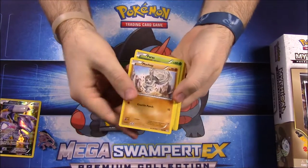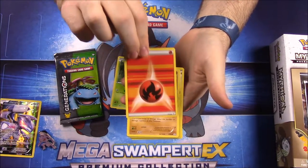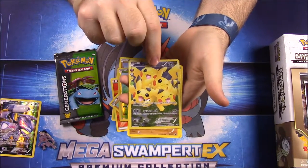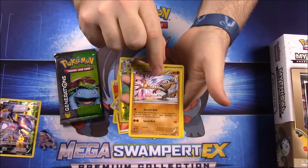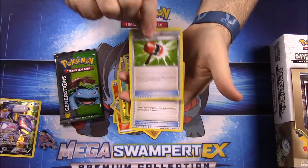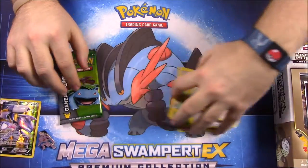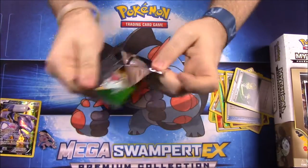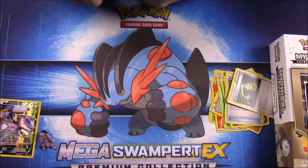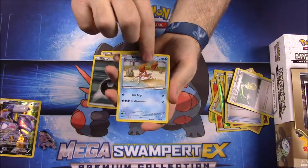First up we have a Machop, Cherubi, Paris, Fire Energy, Geodude, a reverse Tangela, a Pikachu - I've had multiple of these - a Hitmonlee, a Flabebe, a Crushing Hammer, and Energy Switch trainer. That's the first pack. Nothing really good out of this but like I said I've got most of the cards by now. Then we have Geodude, Dark Energy, Krabby.